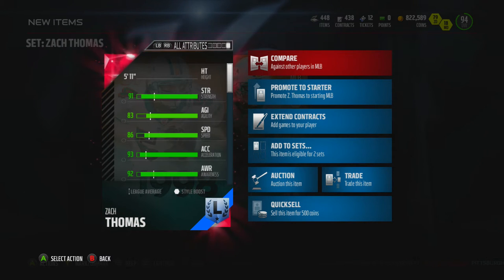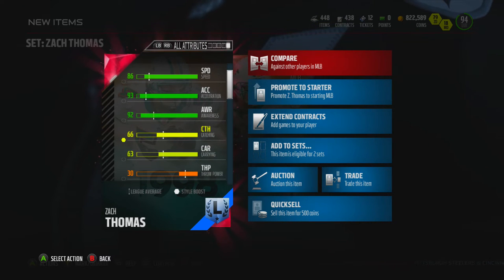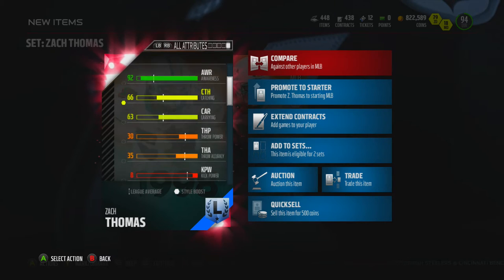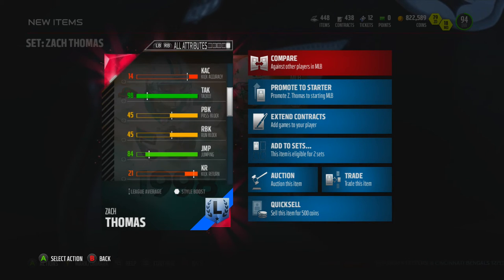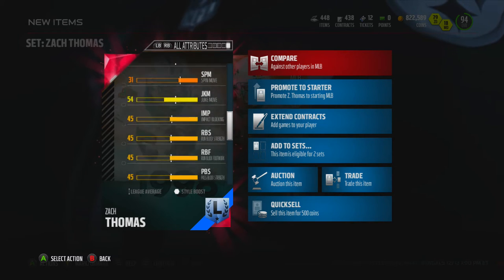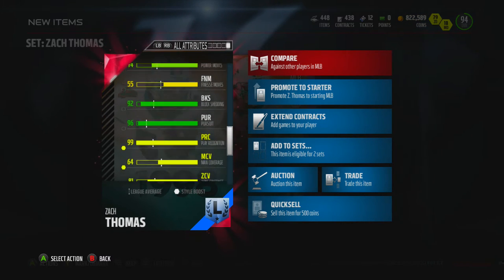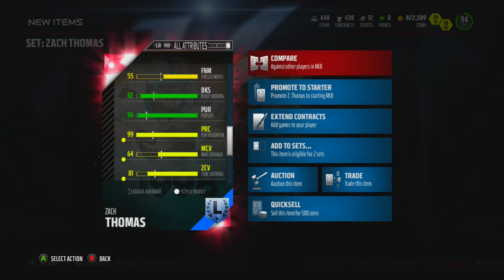Let's take a look at some of his stats: 91 strength, 81 agility, 86 speed — that's pretty nice — 93 acceleration, 92 awareness, 66 catch, 98 tackle — that's nice — 84 jump. What else we got here: 74 power move, 55 finesse, 92 block shed, 96 pursuit, and 99 play recognition. This is going to be all over the field; that pursuit is massive.